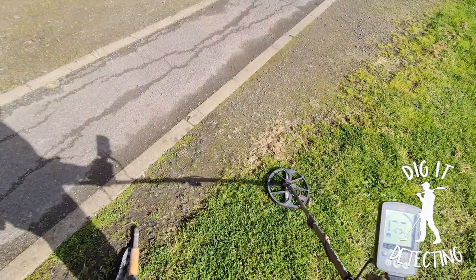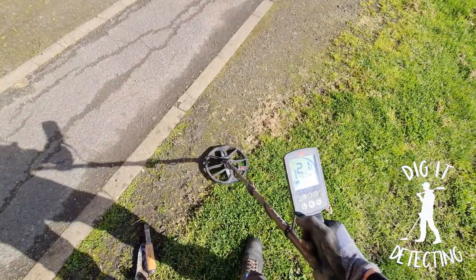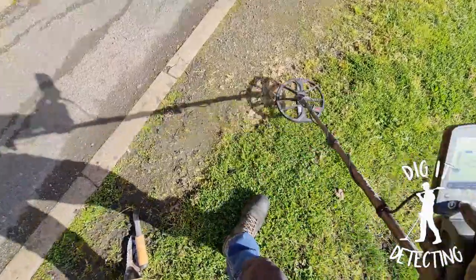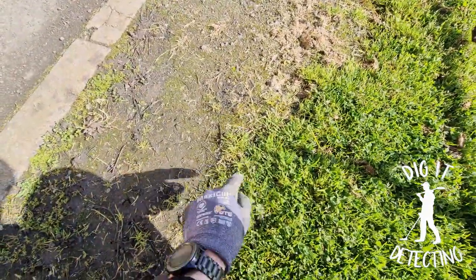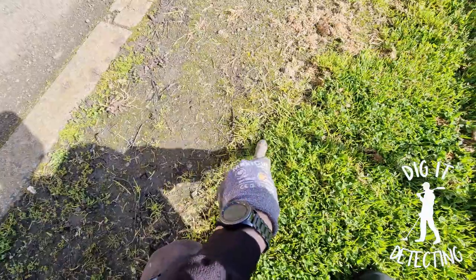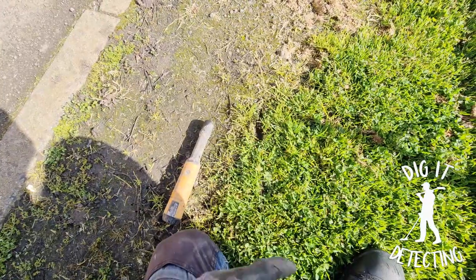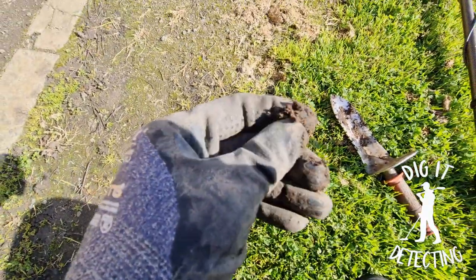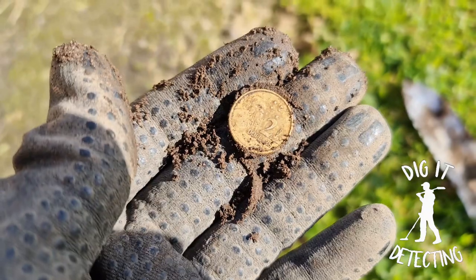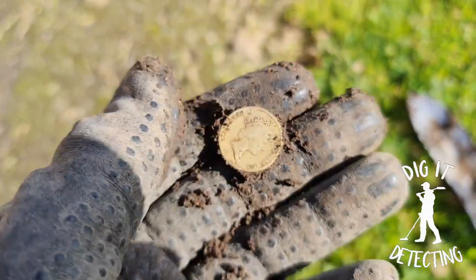I reckon we've got our first gold coin here - listen to this. Nice solid 21, very short and sharp signal. Exactly what we're chasing. We'll give him a dig and see what we come up with - just give him a shot with the pinpointer. He's pretty deep. Okay, so there we go - it was a $2 coin as I thought. A nice, short, sharp signal when pinpointing, fixing on 21 mainly. That's exactly what $2 coins do.